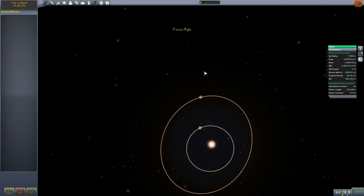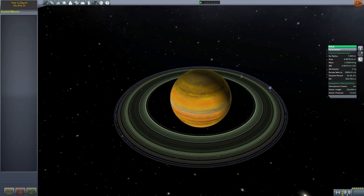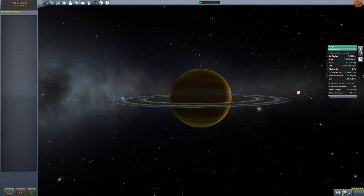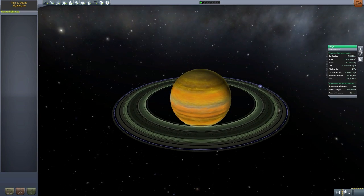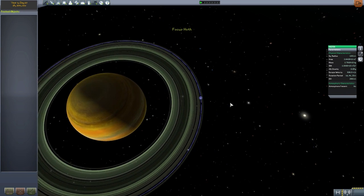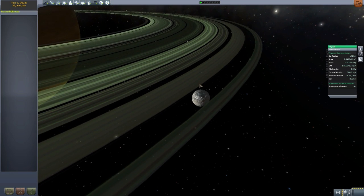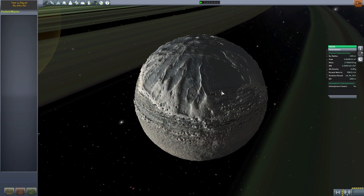The last planet in the Polaris system is Ryla, and this one is one of my favorites. Not only is it a cool gas giant with a ring, it looks very similar in coloration to Jupiter. What's really cool about it is it has its own ice moon called Hoth, which orbits in between the two lines of the ring. I really, really like that — it amuses me to no end. No flavor text, but still quite a cool little moon.